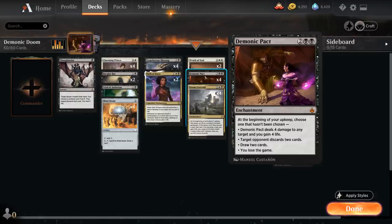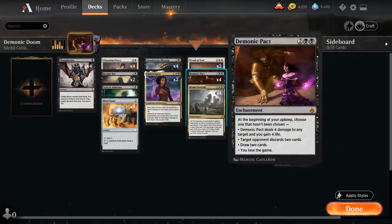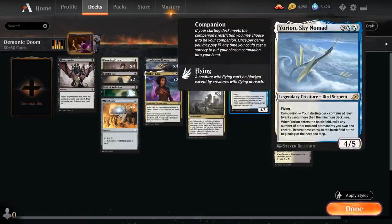Another way we have of dealing with our own Demonic Pact is Yorion Sky Nomad, the five-mana 4/5 legendary bird serpent with flying. When it enters the battlefield, it lets us exile any number of other non-land permanents we own and control, returning them at the beginning of the next end step. Yorion essentially flickers a whole bunch of permanents, including our Demonic Pact, resetting it so we can once again use the three beneficial modes. We've also got other enchantments and creatures we don't mind flickering for incremental advantage.